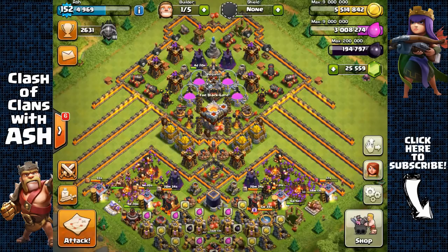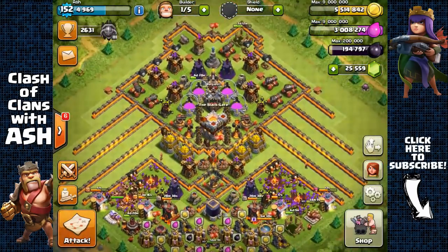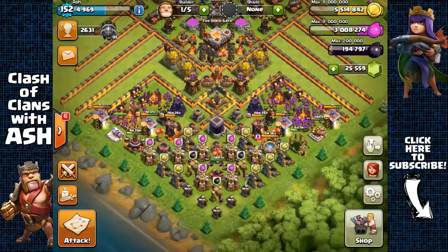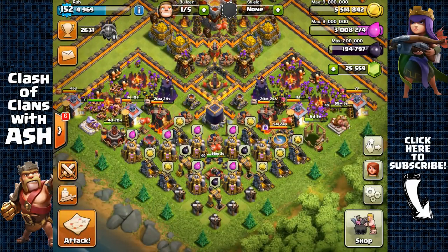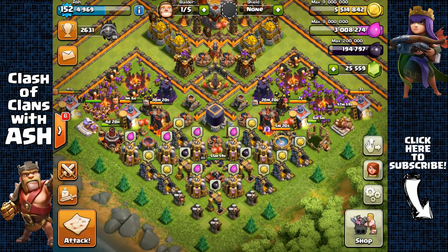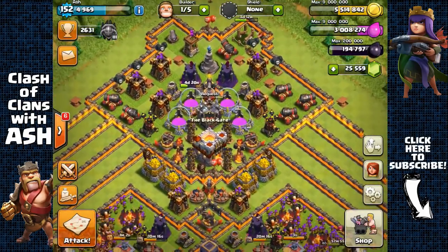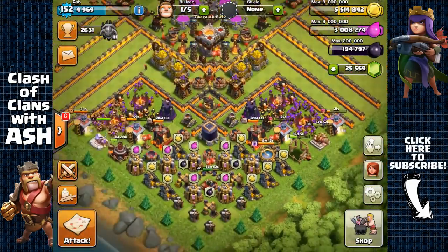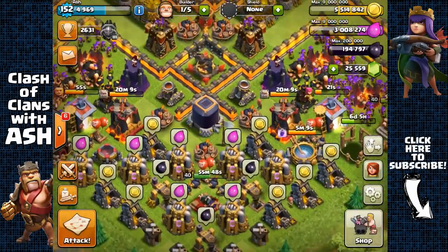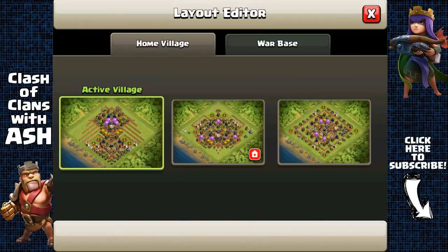I also have a free builder which I'm saving to continuously upgrade my Grand Warden. The base I'm using is a teaser base to have attackers attack me from the south so they can get the 50% and the loot bonus and all my Dark Elixir, because I don't need Dark Elixir anymore — my King and Queen are both at level 40 — so I'm giving it away to get a shield.